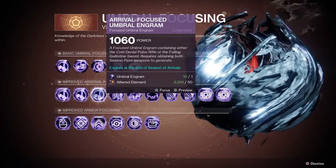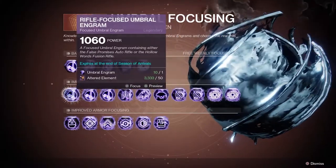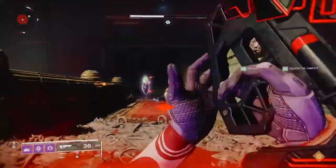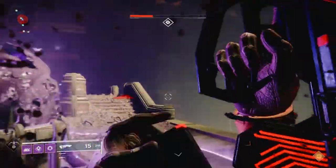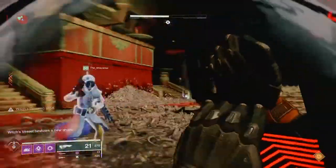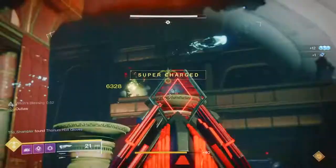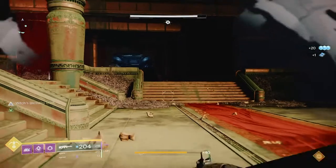A couple of things you can get from umbral engrams right now that are really helping builds: Cold Denial, a pulse rifle that can come with multi-kill clip, swashbuckler, unrelenting, feeding frenzy, and Zen moment. It's a pretty steady gun — pulses haven't been the strongest, but it's a reliable gun good for clearing ads. And obviously Falling Guillotine — everyone knows you want whirlwind and relentless on that. I personally have like 67 copies of it, but it's definitely useful.